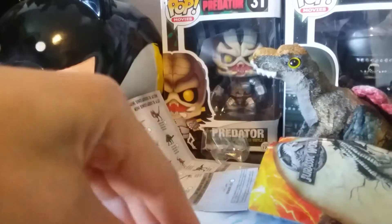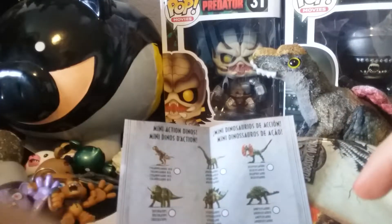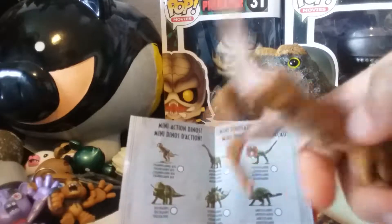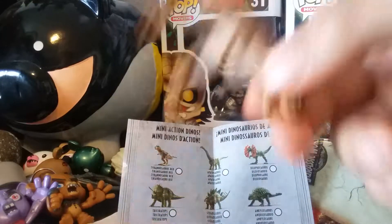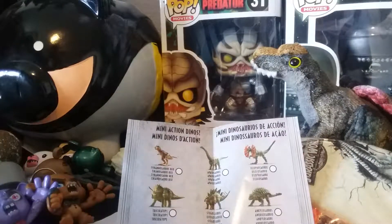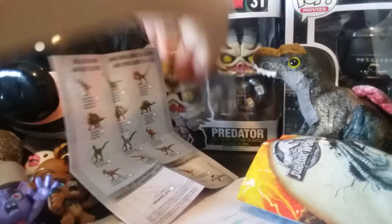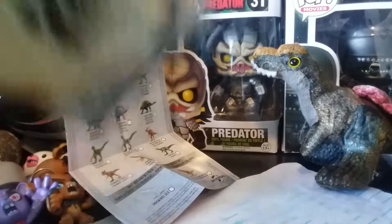I was hoping to get a carnivore. The ones on my wish list were: this one, Baryonyx, the normal Velociraptor, Dilophosaurus, and Ankylosaurus. Those were the ones on my wish list, and I got one that was on my wish list. Nothing else in the package.